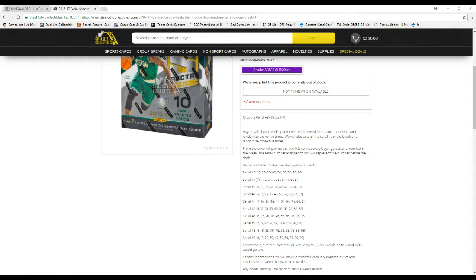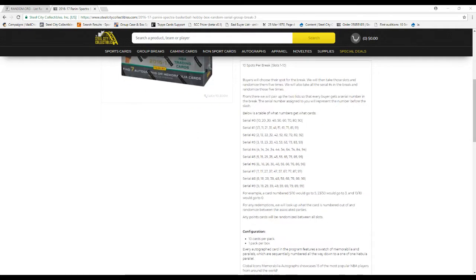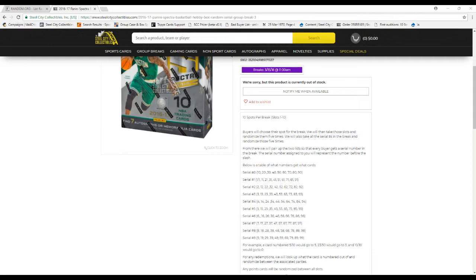Your C-O-Number assigned represents the number slash. For example, if we get a card numbered 5 to 10, we'll go to 5. If it's 23 to 50, we'll go to 3. If it's 10 to 10, we'll go to 0. Any redemptions, we'll look up what the card is and randomize from those parties. Any points cards will be randomized to all slots, and the base card will be randomized as well. There's usually one base card at the front.